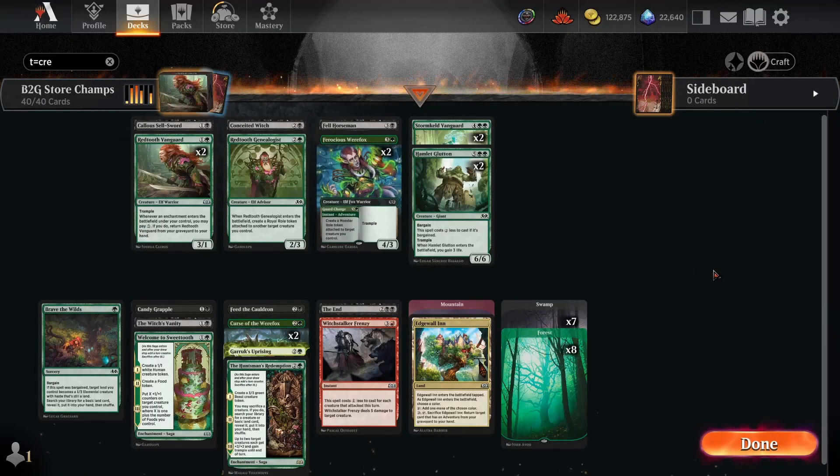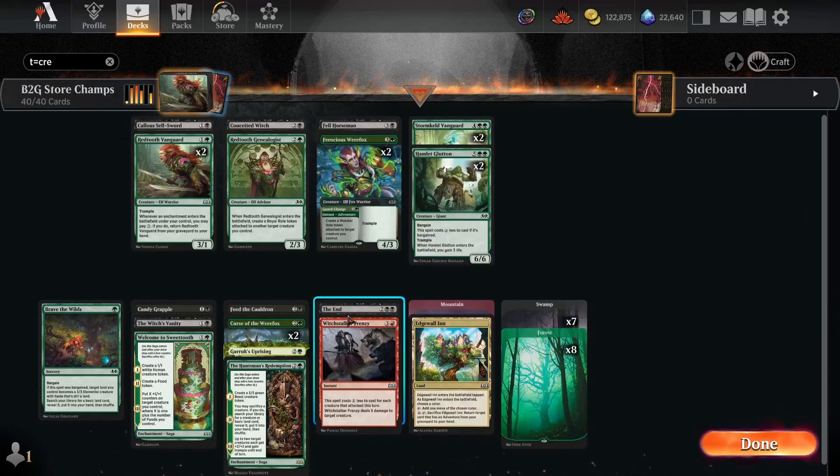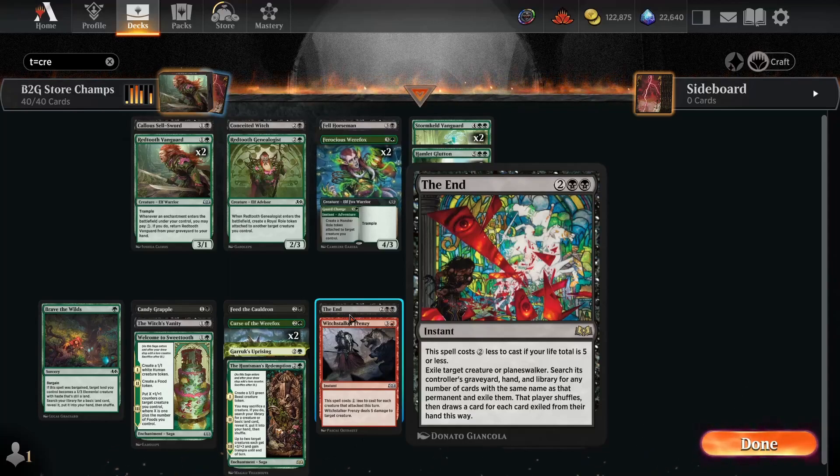This is the deck that I ended up playing, and I have to say a special thanks to Jello, who actually let me playtest with him right before the start of round one to modify the deck. The first version of the deck was red-green because I love red — I am a red mage — but I neglected the fact that I actually have a star removal in black, which is The End. This won me a lot of my games; it was a real star player.